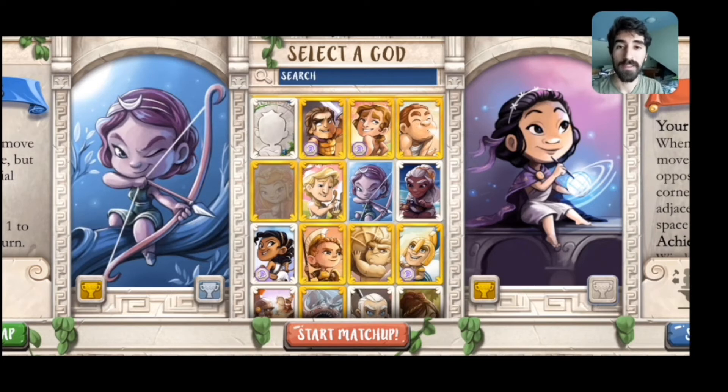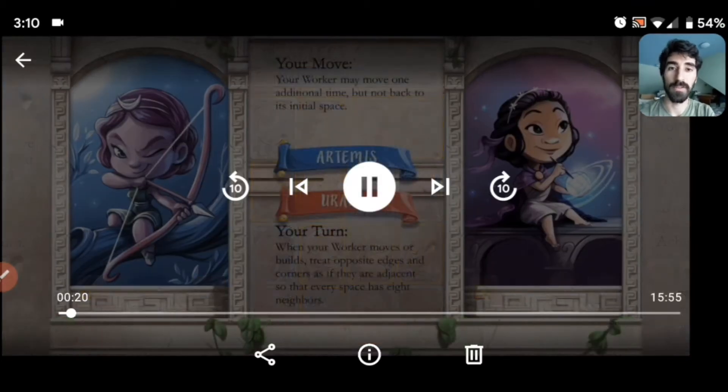Urania is at her most effective at the beginning of the game, when all the edges of the board are clear and she can move anywhere she wants and build anywhere she wants. As the board fills up with blocks, if we can start blocking off the perimeter, Urania's power will weaken. If we can drag the game on long enough and keep countering her threats with Artemis's mobility, Urania's power will become less and less useful. Eventually Artemis's power should be able to win the game. Artemis is playing the control side — she'll try to control Urania long enough to weaken her, then take over and win in the second half. That's the general strategy.